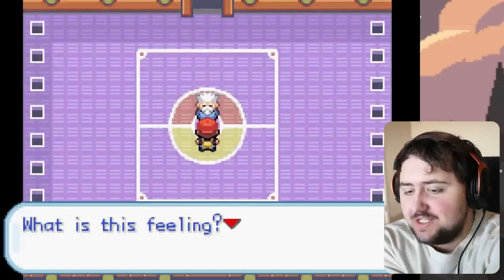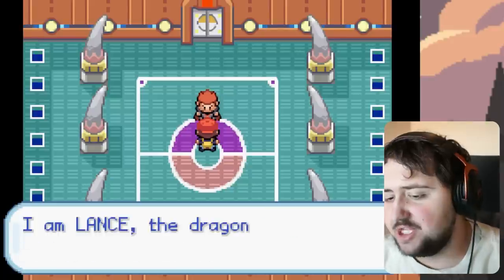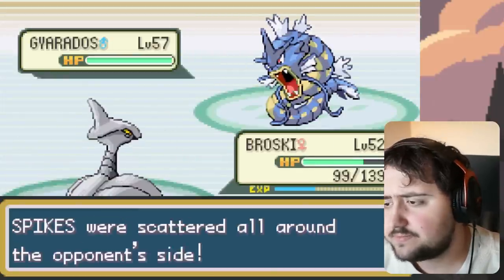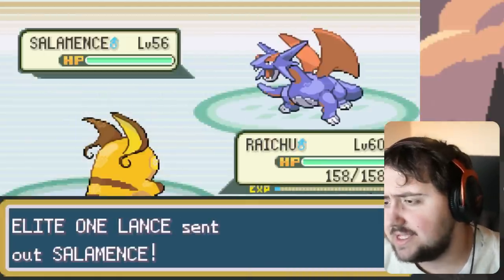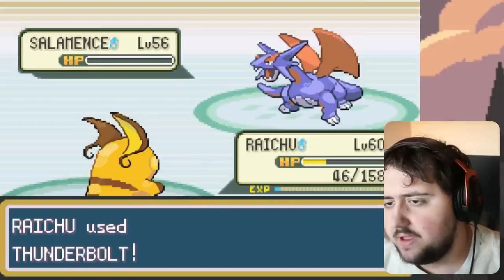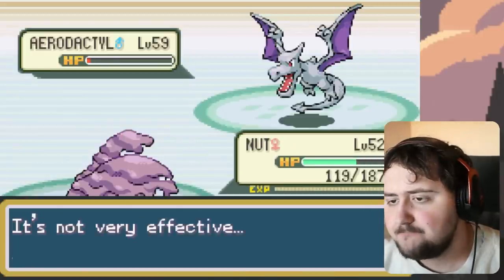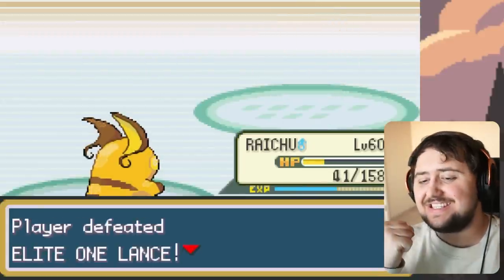Leaving only one guy left — Lance. The man who casually decided to yeet all of his teammates and friends. He has a Dragon team and sees us as unworthy. We set up Spikes against his Gyarados, do a little damage with Air Cutter, then switch into Raichu for the easy win. Salamence goes down to Thunderbolts; we start running low so we use Max Elixirs. Hyper Beam comes in but we get Thunderbolt off and it's done. Dragonair takes some damage before we switch Nidoking in for a Megahorn finish. Aerodactyl is really hard — we end up using Nidoking's Sludge Bombs and he has to recharge after Hyper Beam. We get that win. Dragonite is last — a Quick Attack finishes it.